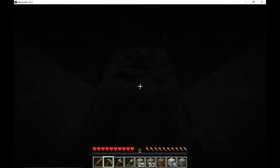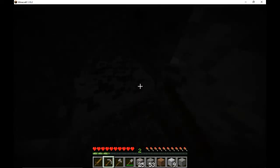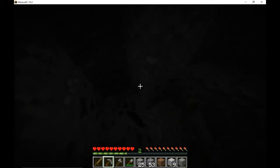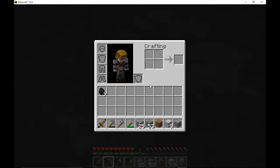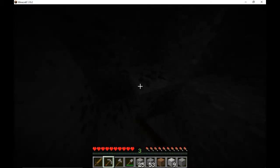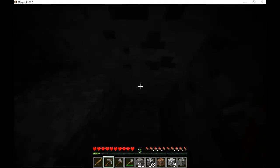Well that only took like five seconds — found coal! So I'm going to mine this up. What Y level am I at? Y is 34 — nowhere near the right level for anything good. This is a lot of coal — how much coal is this? Only nine, but still there's more to be mined.